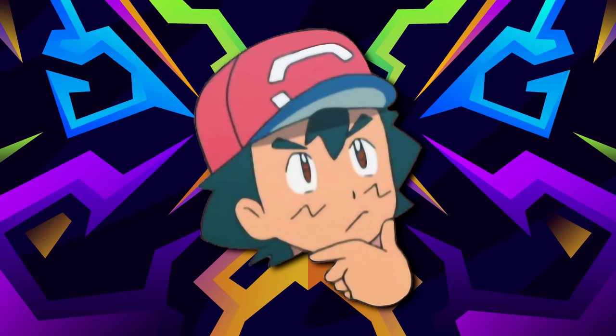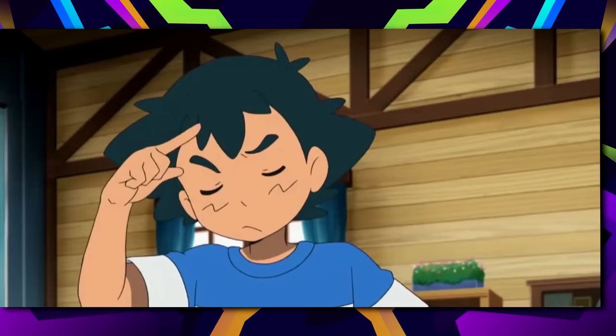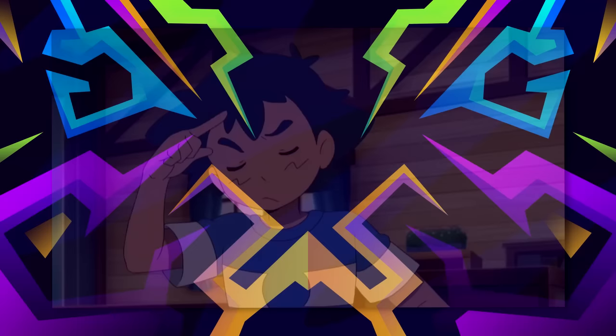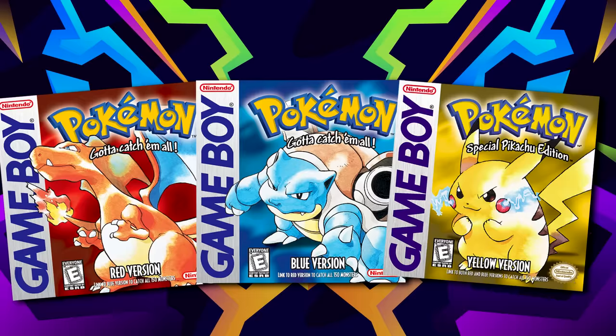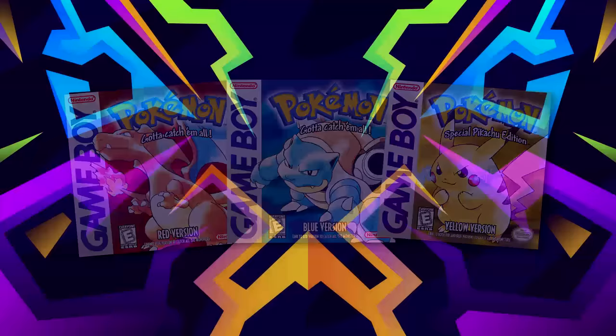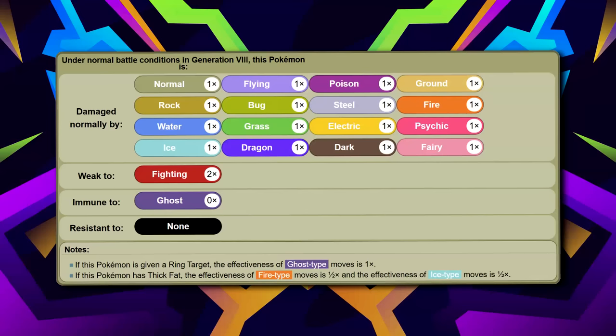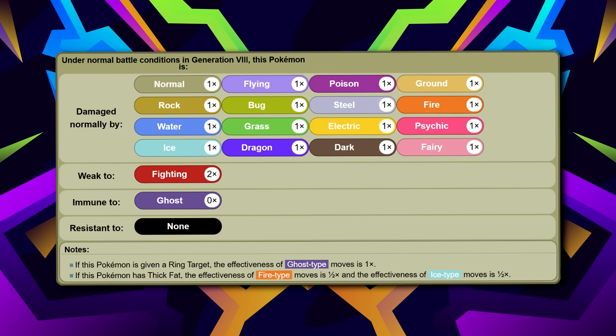Our number 7 entry might be a bit controversial — not for the skill, but rather if this even counts as a late-game encounter at all. But I found the distribution quite split down the middle, so I decided it at least didn't not fit on our list. The Pokémon taking up our number 7 spot is a Generation 1 titan, and historically one of the few Pokémon to just always be strong on your journey regardless of the game: Snorlax. Snorlax has a lot of strong benefits in the story, starting off with its one weakness to Fighting.